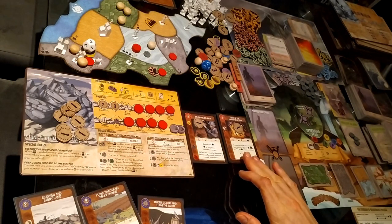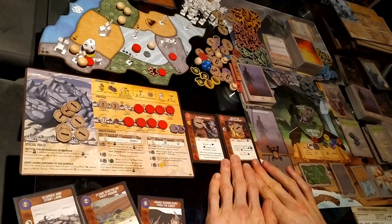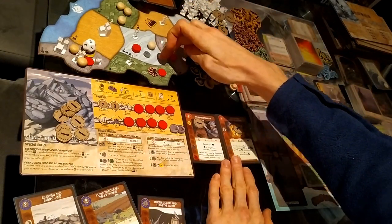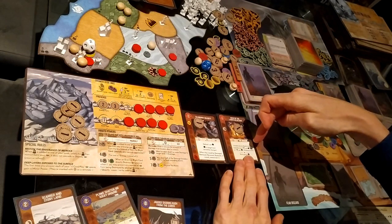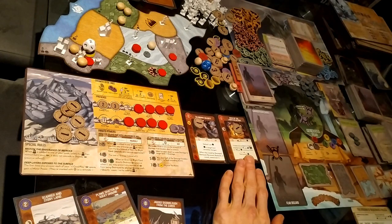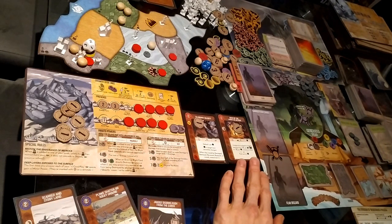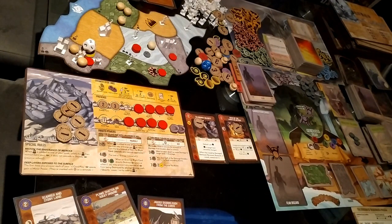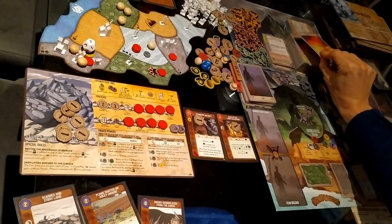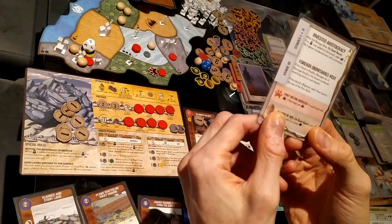Invaders do not build in the target land this turn — I'm going to choose this land. Then one fear per town, city, or one fear per dahan, whichever is less — so I won't generate any fear with that.